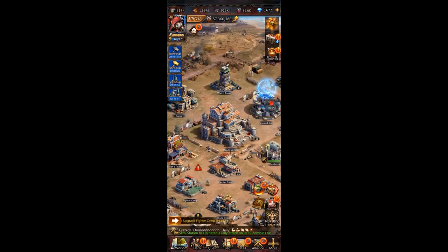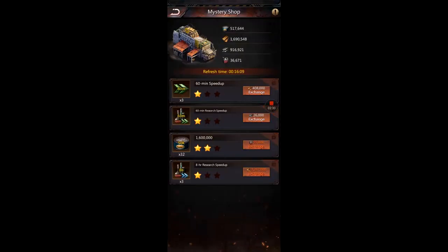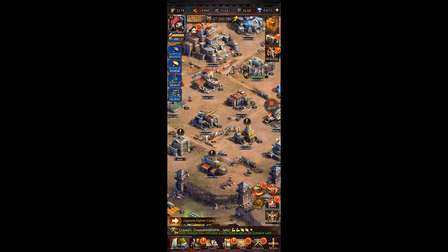Besides that, you'll store in the alliance warehouse. You want to utilize the alliance resource building and always be gathering from it. You could also stop by the mystery shop — if there are resources available, this is like storing resources. For example, I could spend 55,000 gas and have 1.6 million food stored. That's a neat trick.